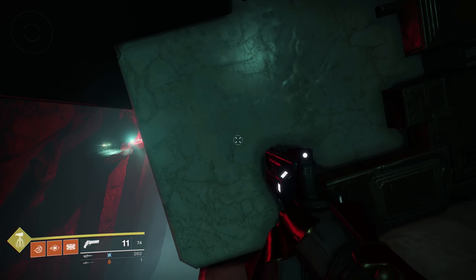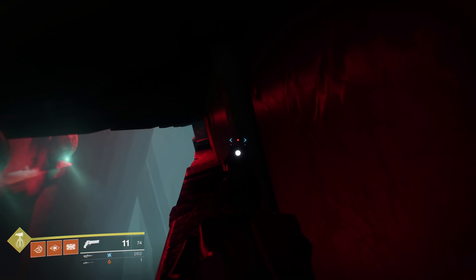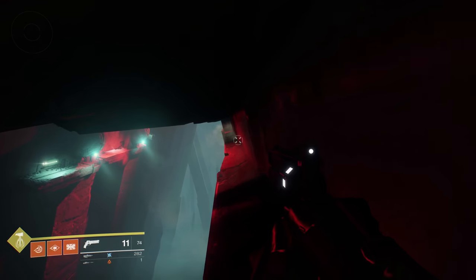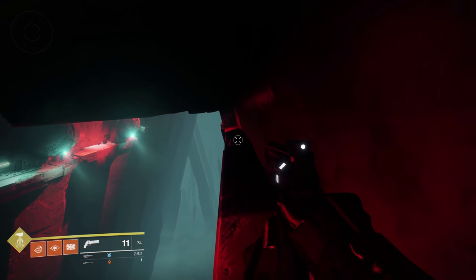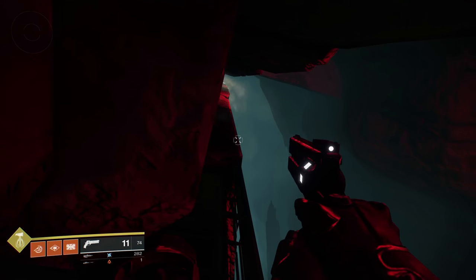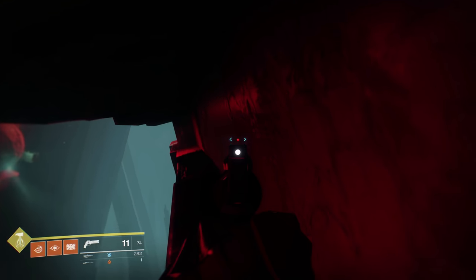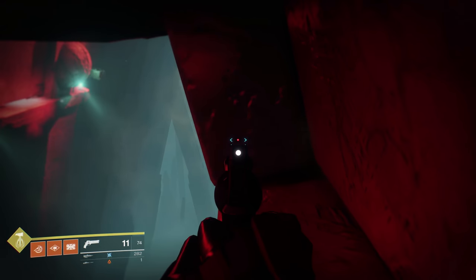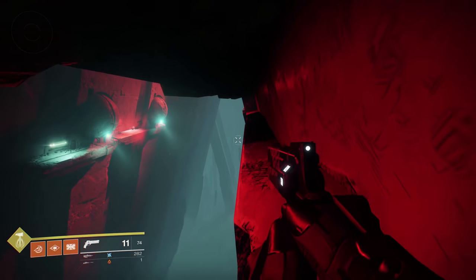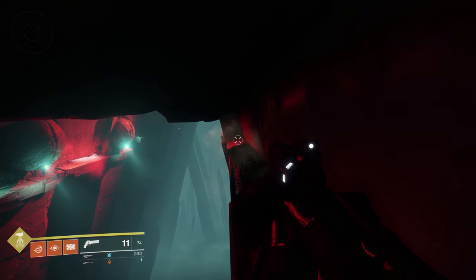These push-off obstacles are easy to get by on the first three — pretty straightforward, pretty obvious. This one you can see the lip sticking out, so wait for it to retract. You can technically skip two of these by running straight through, but I wouldn't try following someone else doing that. For this tricky one, look for literally the seam of the corner — zoom in with your gun and look for the little black line representing the seam.